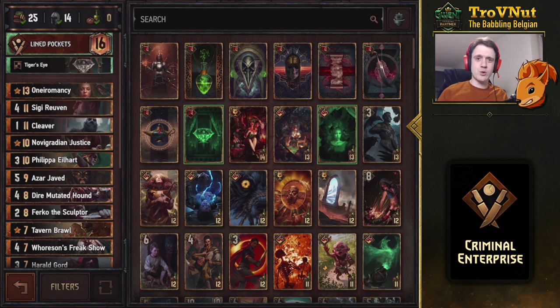I call this deck 'Criminal Enterprise' because that's what it's trying to do - we're trying to build our own criminal empire by having a lot of crime cards in our deck and some of the most fearsome crime bosses from the Witcher universe. This deck is a heavy control deck, and in this deck guide I'm going to explain how to use it most efficiently.